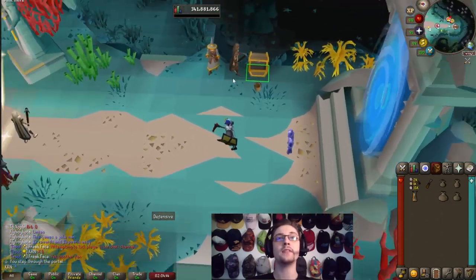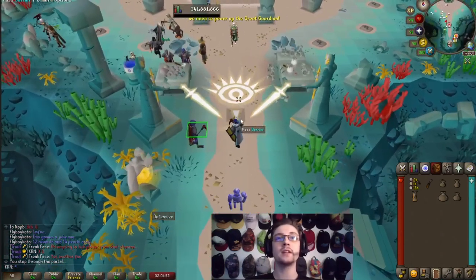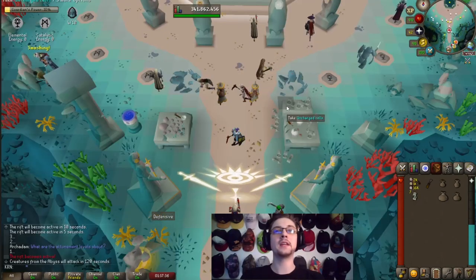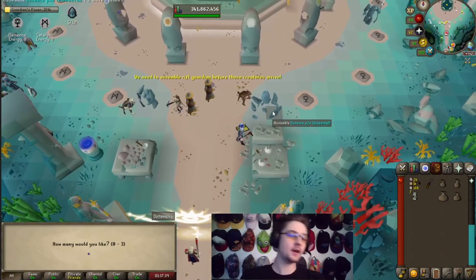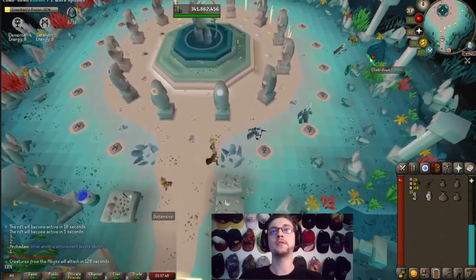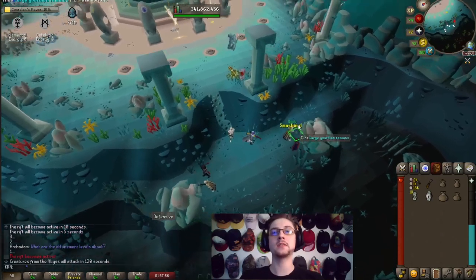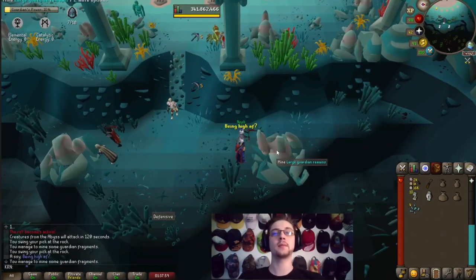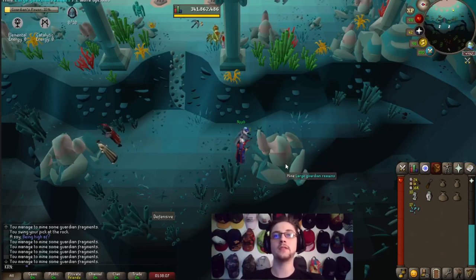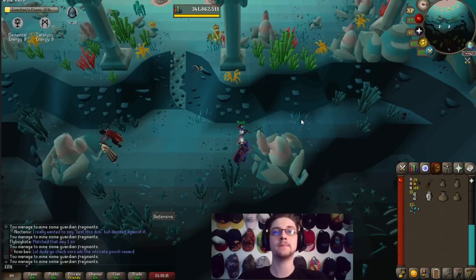Step through the portal and if you forgot something there is a bank right here you can access. Then step up to the barrier and as soon as the next minigame starts you'll be able to pass through and get inside. When you first get in, go over here and grab ten uncharged cells and one weak cell, then run up to the northeast and climb down the rubble to mine these rocks — they mine a little bit faster and give more fragments. I like getting around 270 to 290 shards before actually starting the minigame, so I usually don't have to mine at all throughout the rest of the game.